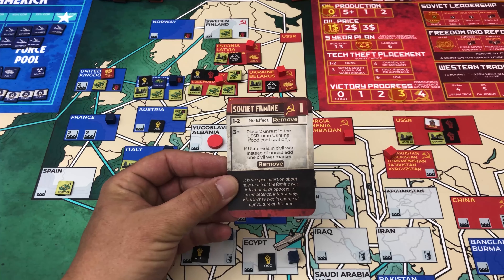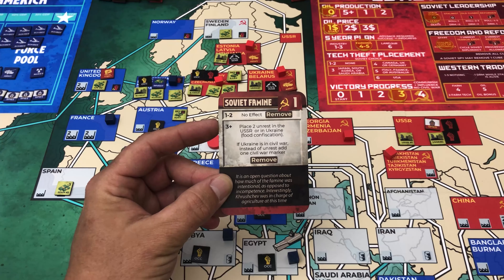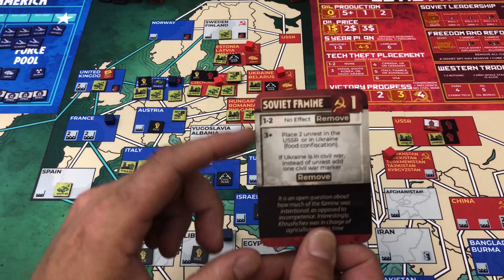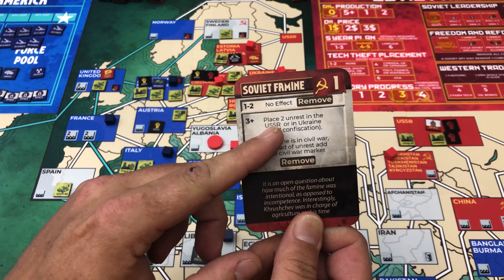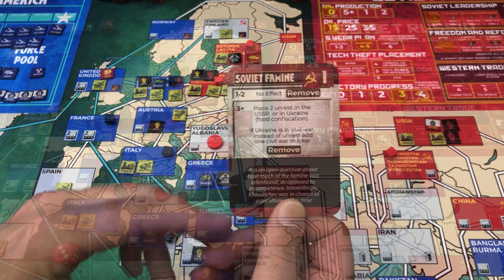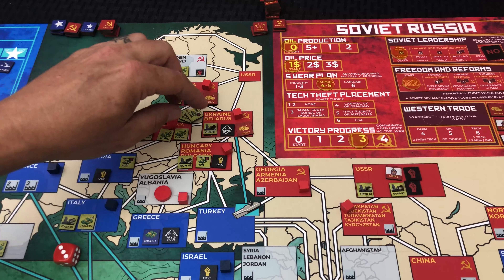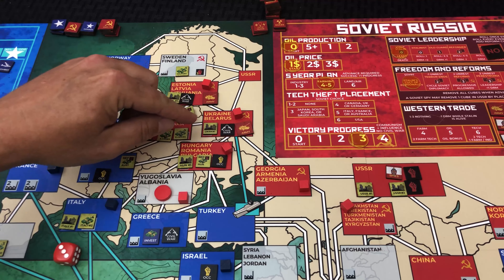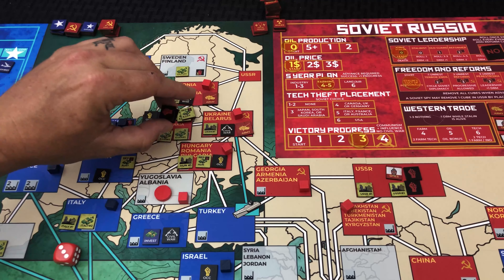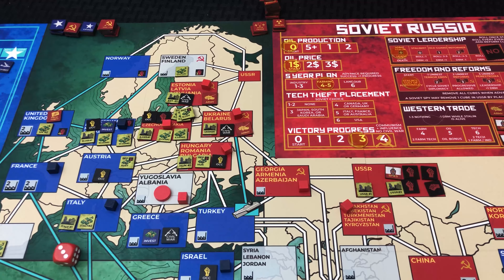Our next card is the Soviet Famine — also a remove card, and not a good one for the Soviets. They roll a die to determine the effects. They roll a three and suffer the consequence: they must place two unrest in either the USSR or the Ukraine. The Ukraine is already in a civil war and the example of play has plans to win that civil war later on, so they don't want extra unrest there. Instead they're going to take it in their home country and try to get rid of those markers with their money card later on.